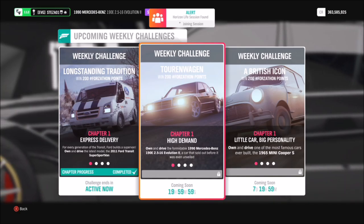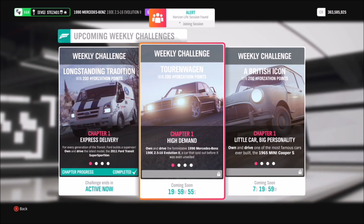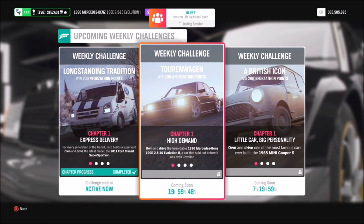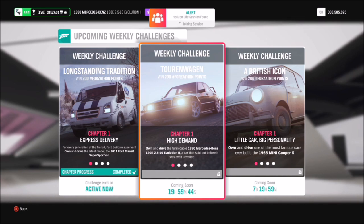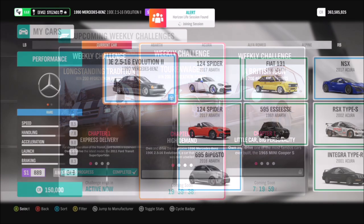Hello and welcome back to Everything Gaming and welcome to another Forzathon guide. This is where I show you guys the quickest and easiest ways to complete this week's Forzathon challenges. This week we are being asked to use the 1990 Mercedes-Benz 190E to complete all of the challenges, which are, to be honest, fairly easy.